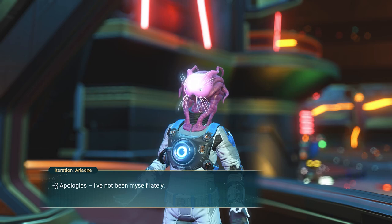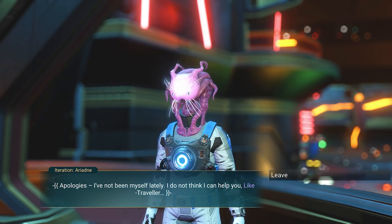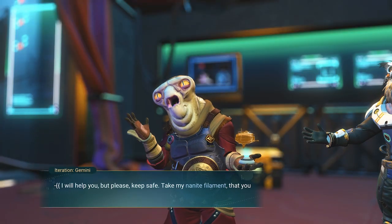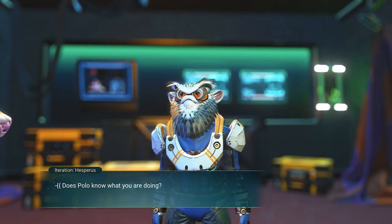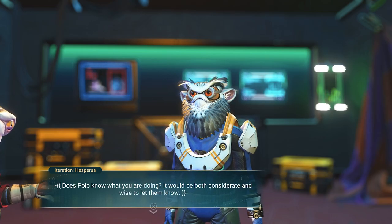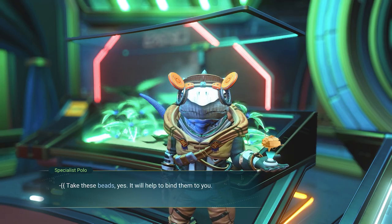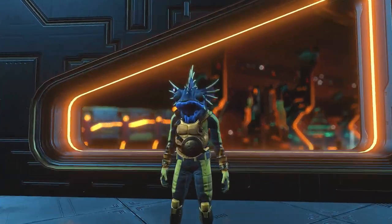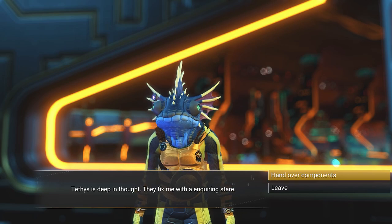Next, go and talk to Ariadne, who seems to be really off and weird. They will give you nothing, so go and talk to Gemini. They will give you a nanite filament. Next, talk to Hesperus — they advise you to go and talk to Polo. Polo will give you beads of glass. Now that you have collected the three items, return them to Thetis, who will put together a sentinel drone for you.